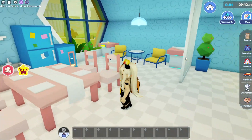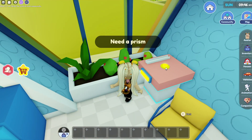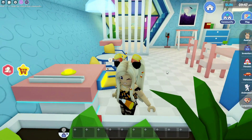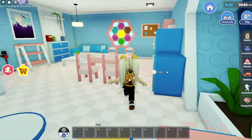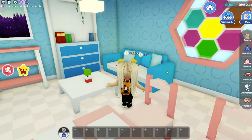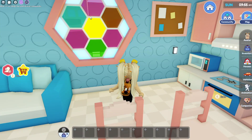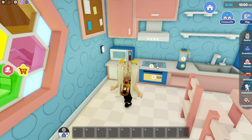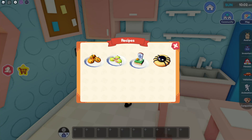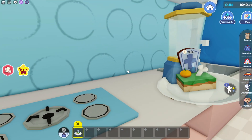Wait, what's this? It says 'Need a prism.' We got some new furniture — I love this, it's so cute. So we're looking for prisms. Let me check out that window I liked so much. There's a bulletin board, there's our kitchen.